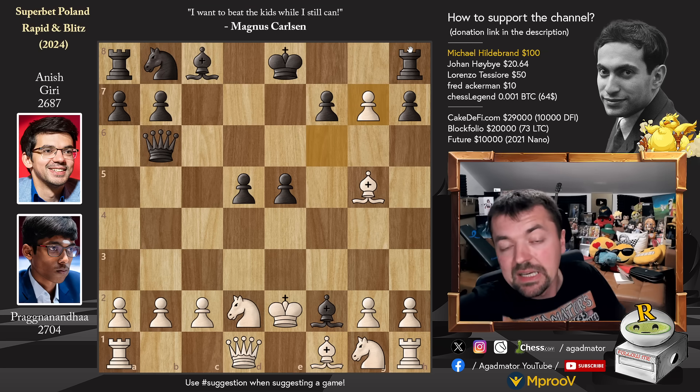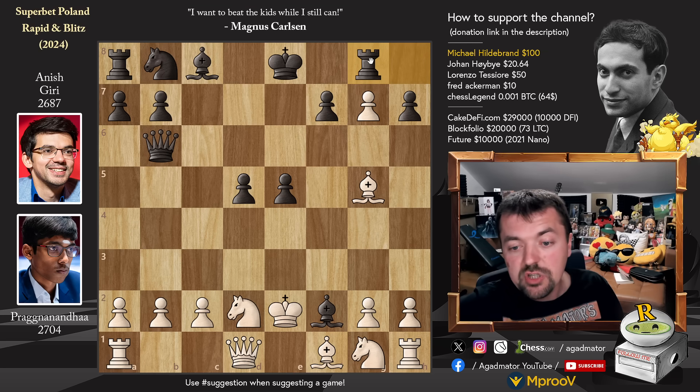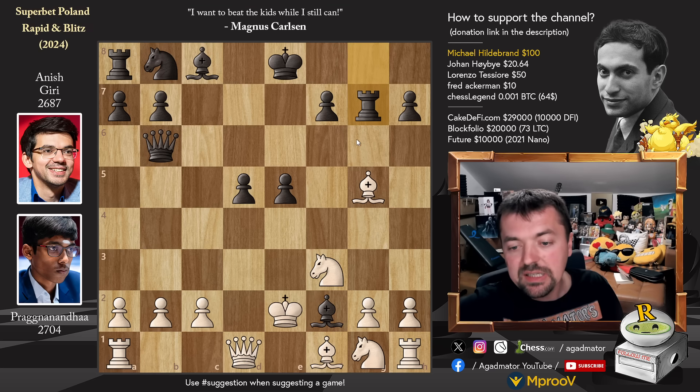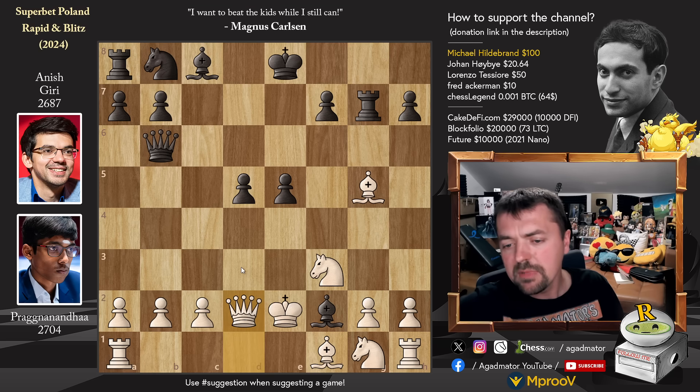F captures on g7, attacking Anish's rook. Rook to g8, and now knight d2 to f3 — just continuing development like nothing is happening here. The black queen can't really go after the pawn, still needs to defend the bishop. Rook captures on g7, and now we have queen to d2. The amount of poison in this position is just off the chart.